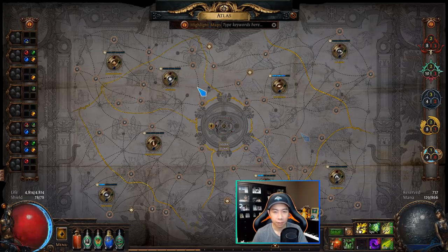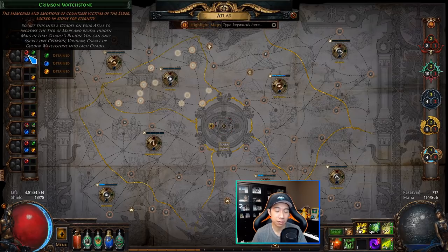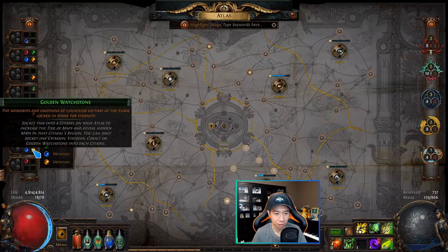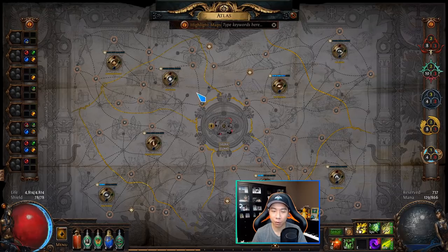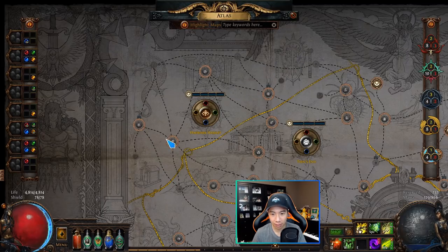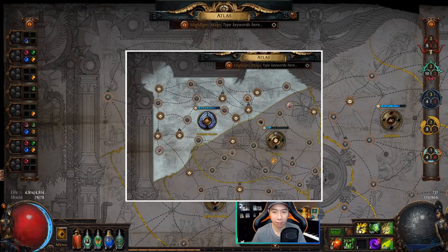Now, how do you actually spawn the Conquerors to get the watchstones? There are 32 watchstones, so you fight 32 Conquerors. The first four Conquerors must spawn in the four outer corner regions. You start in the middle on tier 1 maps and progress outward. You won't see a Conqueror in the inner regions — it's when you reach the corner regions that the first four spawn. For example, heading to Haewark Hamlet in the top-left, after completing a map you'll exit and see that region shaded in a color — red, green, blue, or yellow — depending on which Conqueror has spawned.